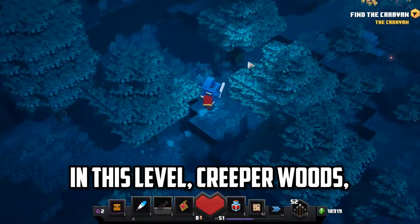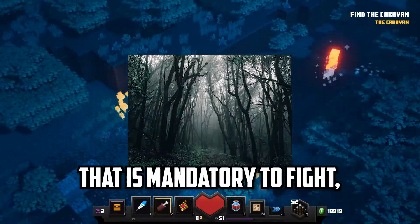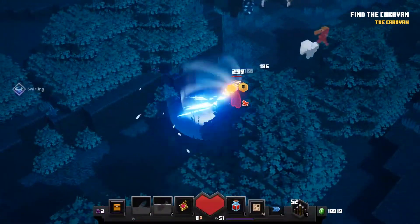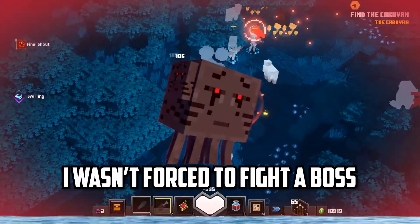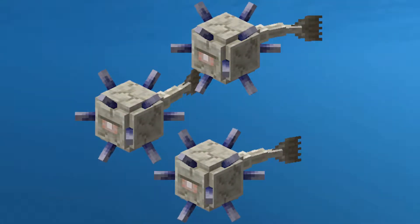Thankfully, in this level — Creeper Woods — there is no predefined boss that is mandatory to fight, such as the Evokers in Pumpkin Pastures. Thus, I wasn't forced to fight a boss that would stop me in my tracks and let the mobs I ran past catch up to me.